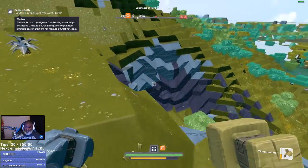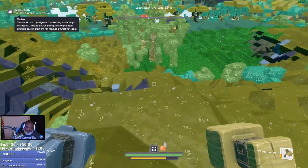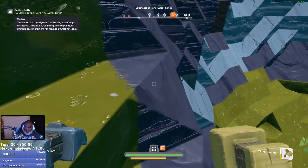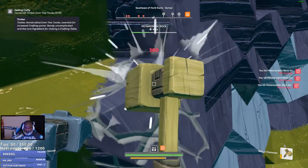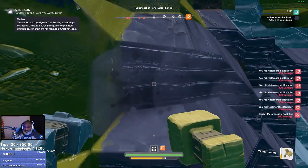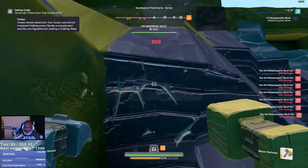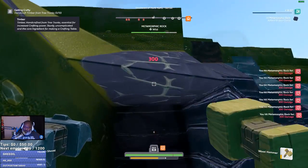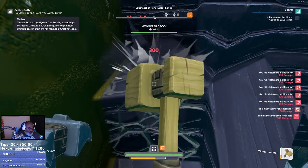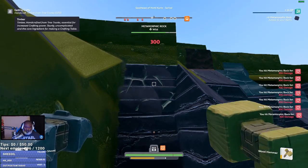So yeah, there's a bunch of stone here. I can kind of use this as a cheap mine, I guess. Take my wood hammer till it dies, get a bunch of stone, hopefully find some ore, and figure out this flint issue. Maybe flint is a byproduct of something else. Because these are giving me metamorphic rock — maybe I'll find something special that will get me flint.